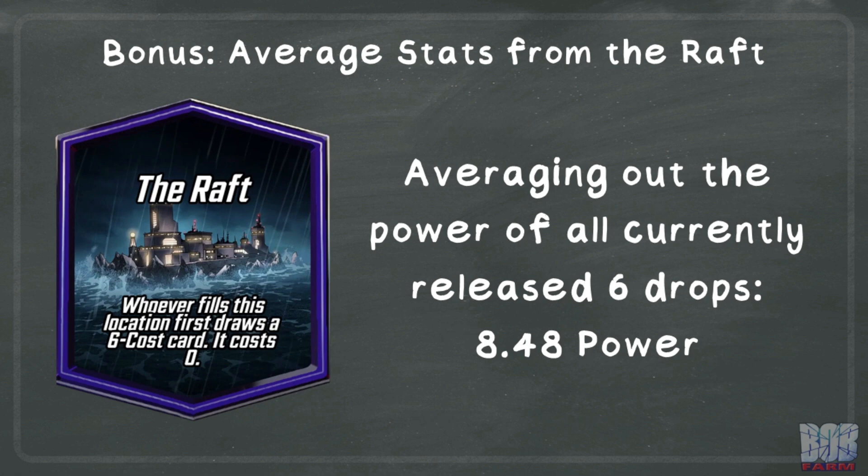As a bonus, we are going to take a quick look at The Raft. I averaged out the power of all available six drops in the game at the time of this recording. That number worked out to 8.48 power. Now this doesn't account for the ability on those cards, but this can be a number you can use when calculating your opponent's range if they got the card from The Raft. I was mostly just curious, so don't take this number too seriously.